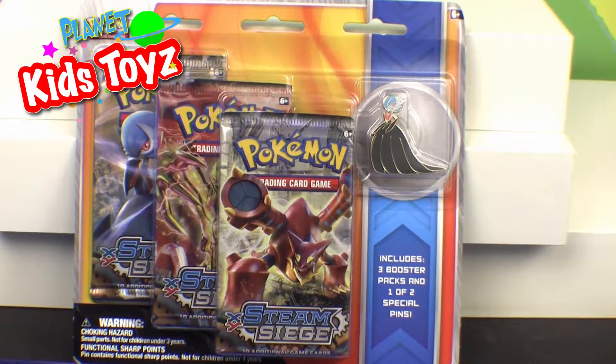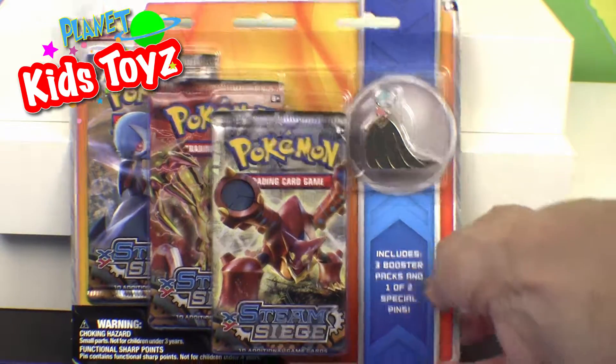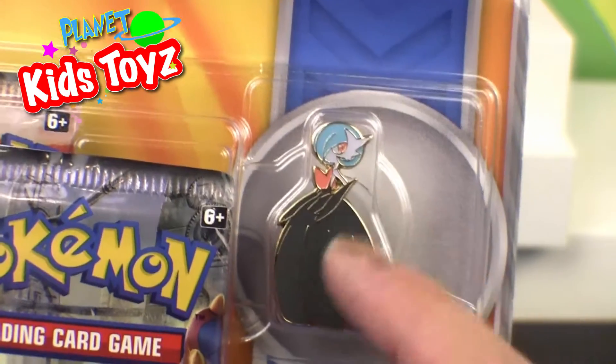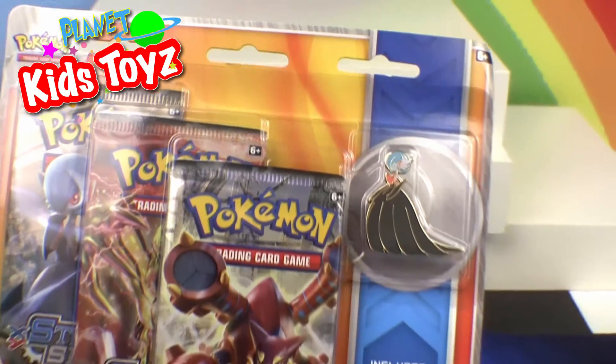So this is three booster packs and a special pin. This is a shiny pin of — who's that? A Gardevoir. She's really good, I like her dress. There's a dream-type Gardevoir as a mega for her in these packs.